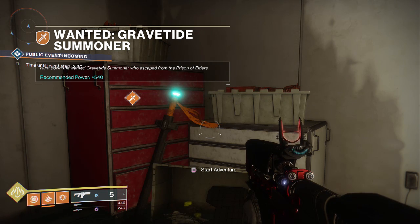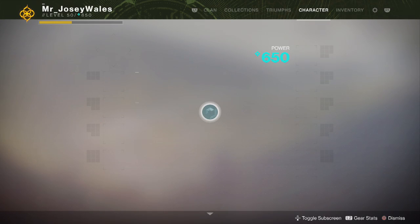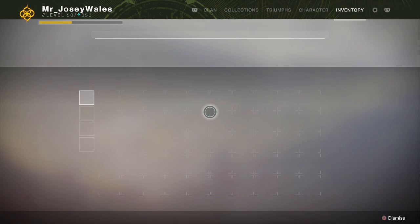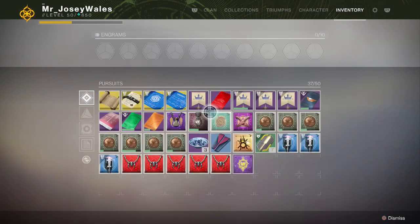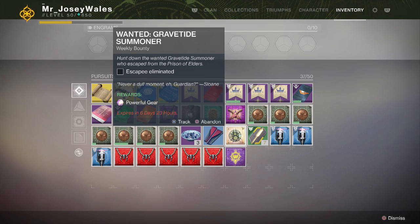The 540 bounty once again is the Gravetide Summoner, and you can find this adventure over on Titan. As always, you need to have the bounty from Spider, and you can buy that from him for five ghost fragments. Once you have enough ghost fragments, buy the bounty from Spider and make your way over to Titan.